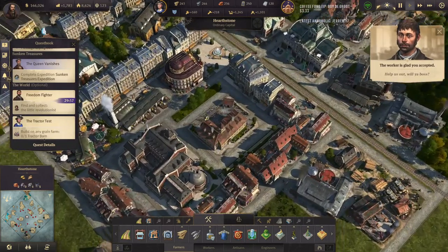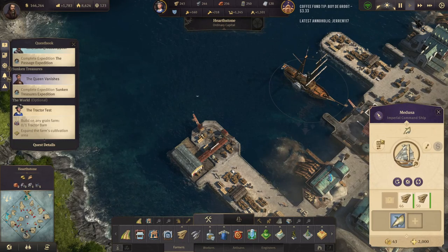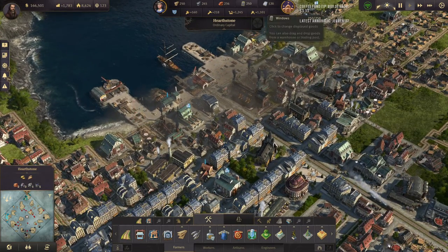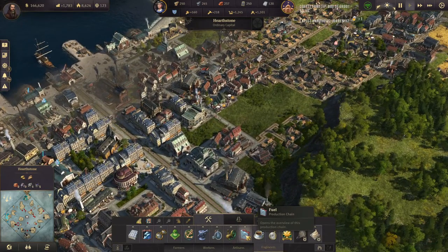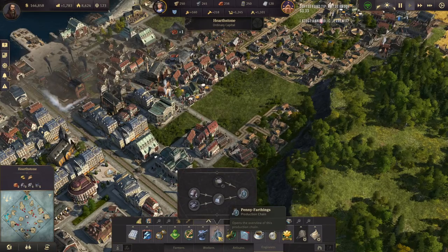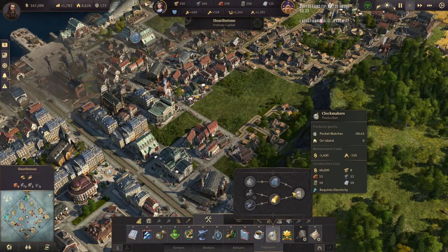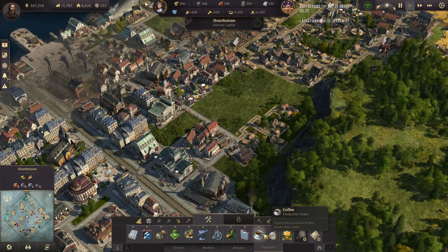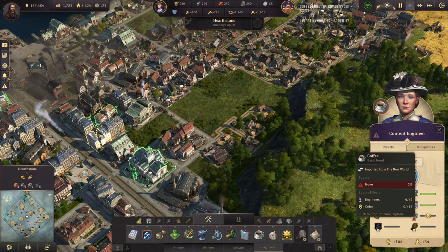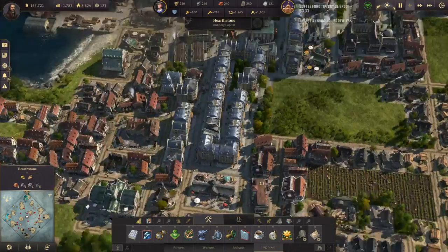A puzzle quest - we have to find the little revolutionist at the school. He is right there. A naval architect, and exactly what I would call the most amazing item. So we've got a little bonus income of about 1,700. Could get the penny farthings going - they are very expensive though. So are the pocket watches - those are also extremely expensive. Once that coffee comes in, that'll give us a nice boost. How many engineers do we have total? 1,300. We'll be getting very close to unlocking and getting ourselves up to our investors.